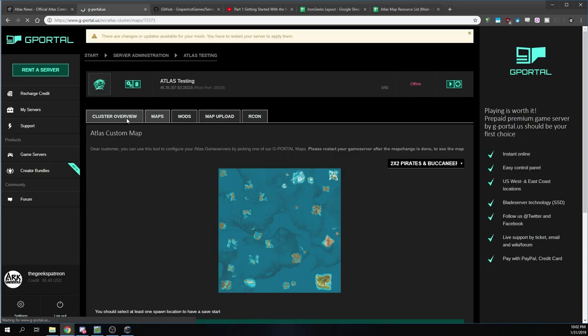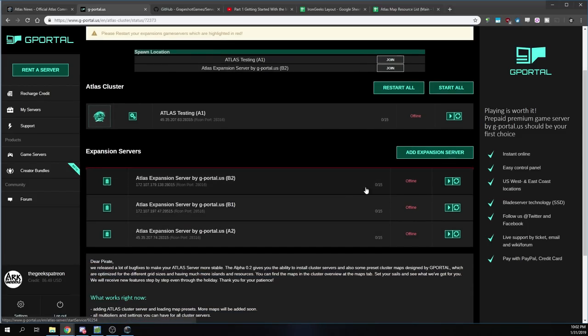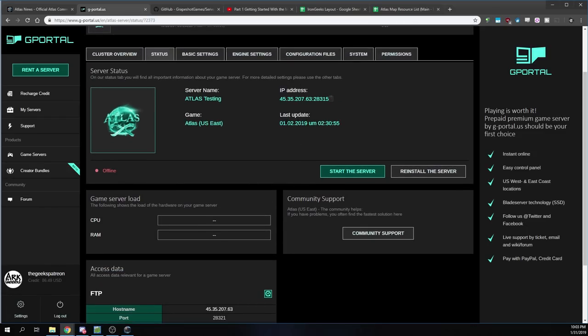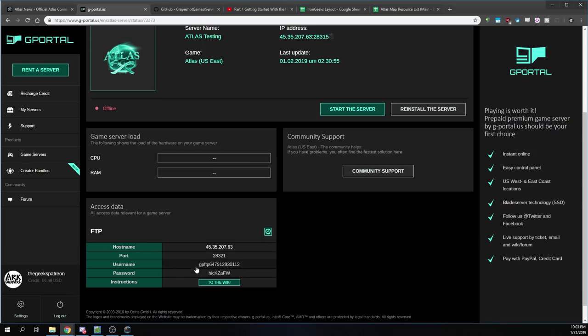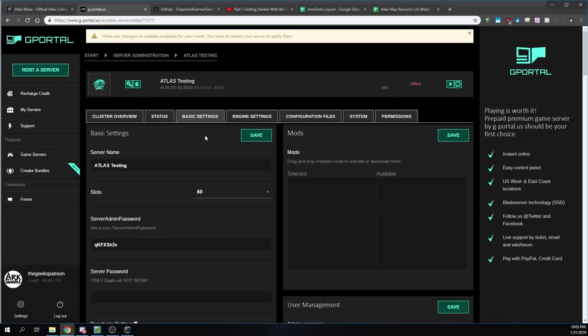We've saved that, so we'll go back to our cluster overview. You can see the red indicators down here — they're telling you to restart the expansion game servers because they're highlighted in red. If you try to start them now it won't work because you have to set your basic settings first. So we go in here — this is their basic setup, and it makes things really easy. You've got your IP address and all your FTP stuff. Then you can go to the basic settings, and in the G Portal interface you have a lot of cool things to work with. If you want to add mods, you can add them at the main screen and select them to be available.